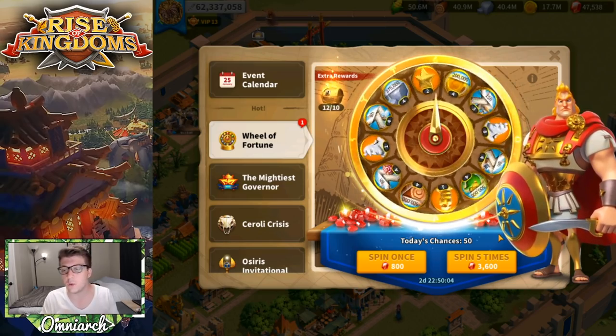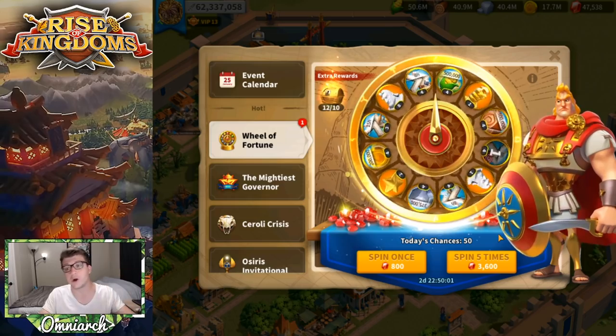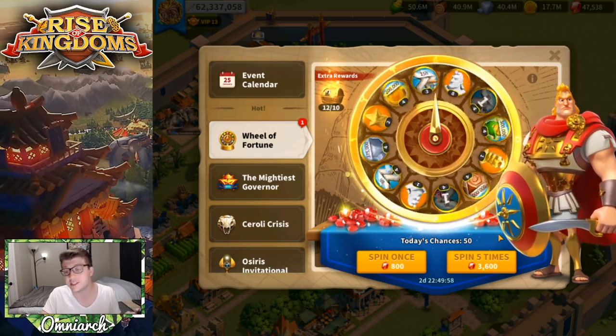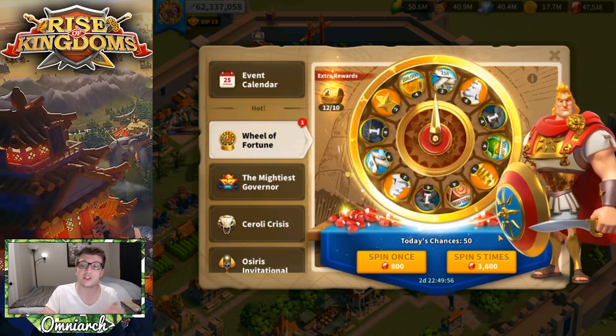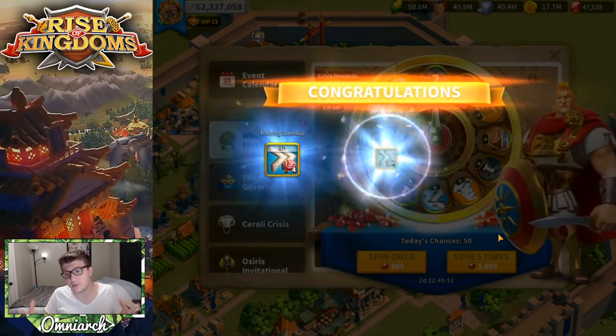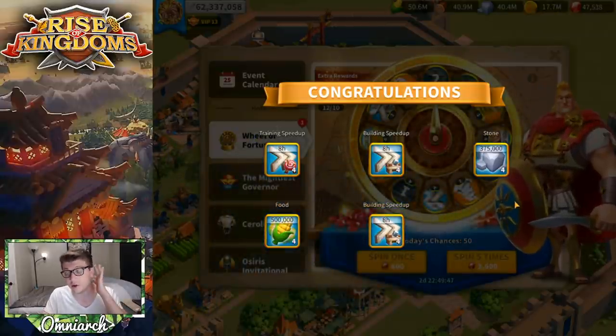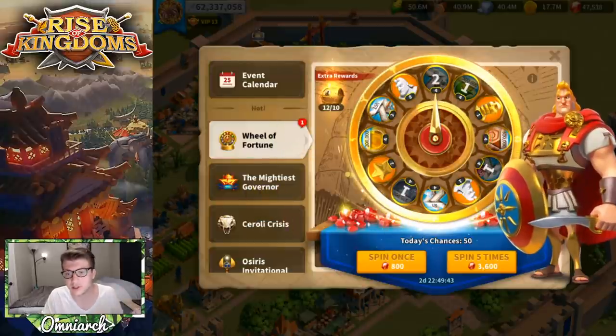Let's spin again. We get another set of training speed-ups — good, we're in KvK and we need those. We don't need the building speed-ups, that's the worst thing we can get. Stone is okay, wood is okay, building speed-ups again — absolute trash. This was not a great spin. The resources are fine and the training speed-ups are useful, but nothing else is very helpful here.